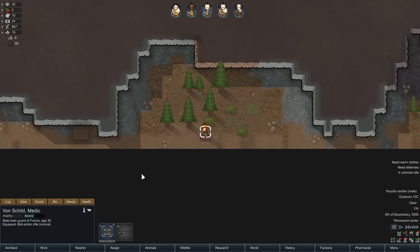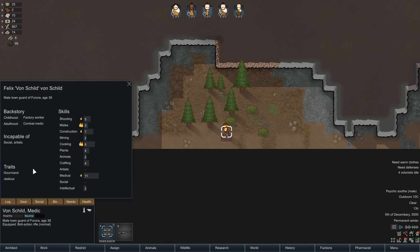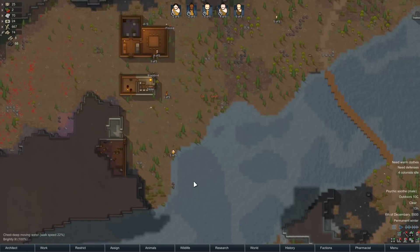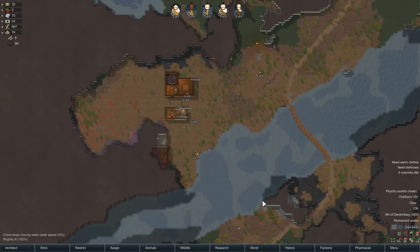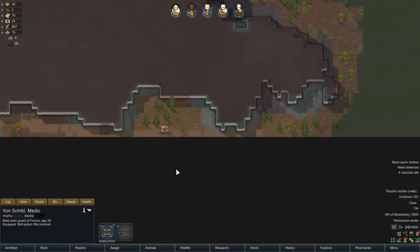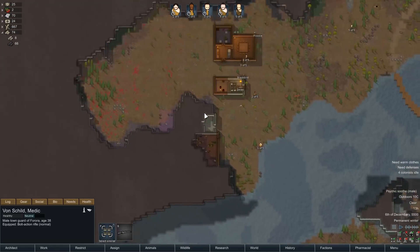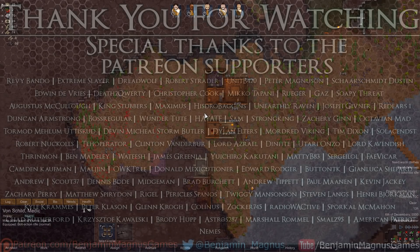There's our first visitor — oh, he's got a rifle. Not a transhumanist, so he should die. All right, but we are just about at the end here — we're at about 30 minutes. So I think what we'll do is, with our first tiny little raid here of Von Schild, we'll leave this as an episode. So thanks for watching, everybody. Don't forget to like, comment, and subscribe to this channel if you've been enjoying this new series of RimWorld. There'll be new videos every single day. I will see all of you next time.